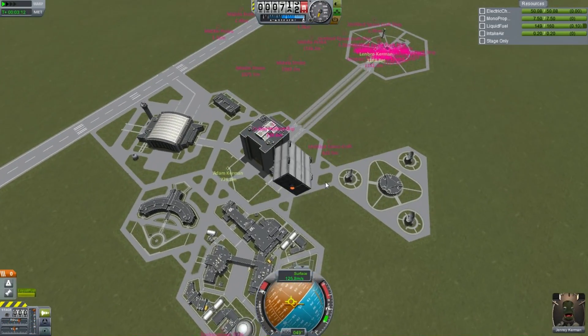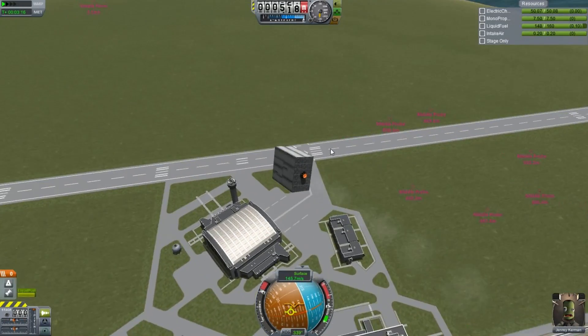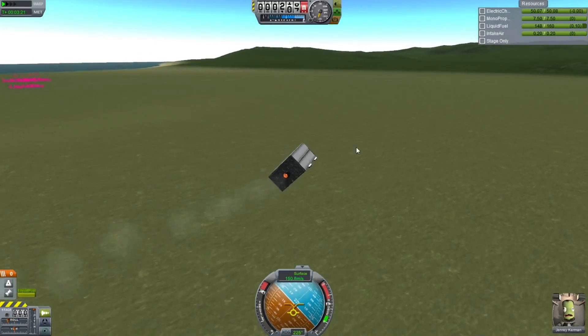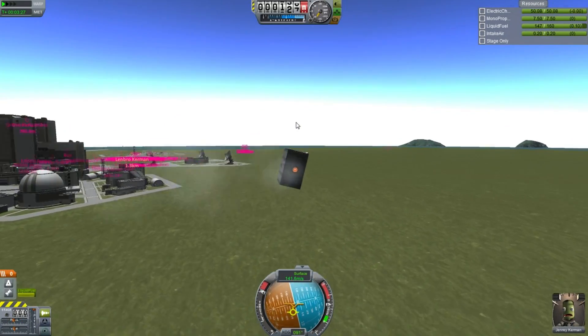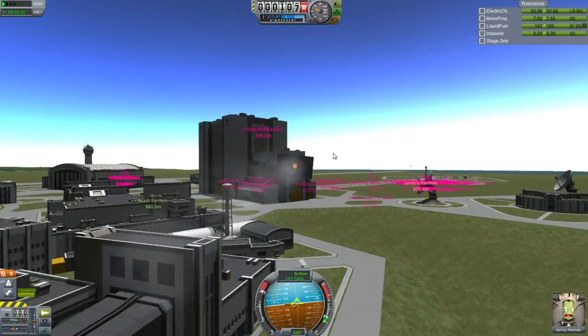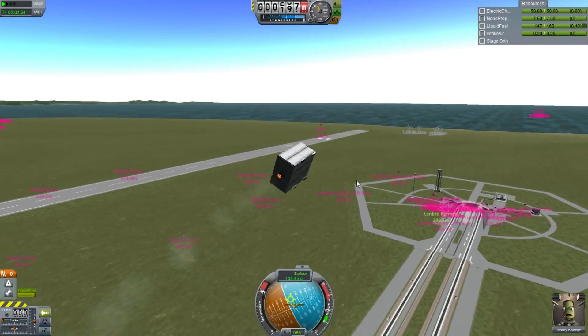Ferrum might also notice that the wings and control surfaces inside the box are therefore unable to provide any traction against the wind. A few of you will point out that there are IVA replacements for the Mark II cockpit — in fact, I'm going to use one in my next episode of Kerbal Space Program Interstellar. But until then, I'm Scott Manley. Fly safe.